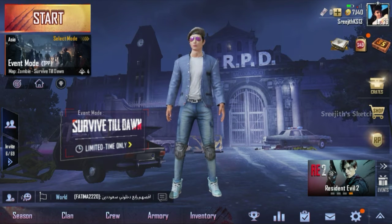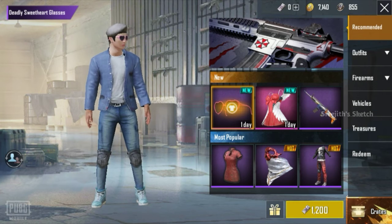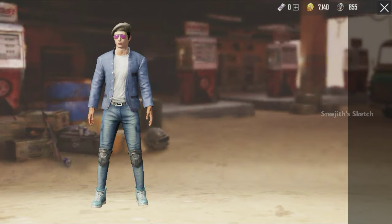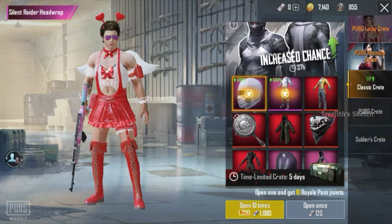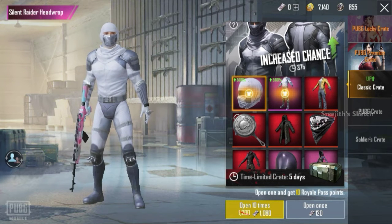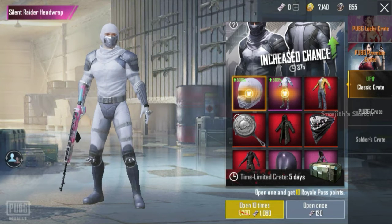You can see the new outfits. If you have new outfits, you can see your new outfit — not in the shop, but if you see the crates. You can see the new outfit. This outfit is super and you can buy this. We don't have to buy this. This outfit is very good.